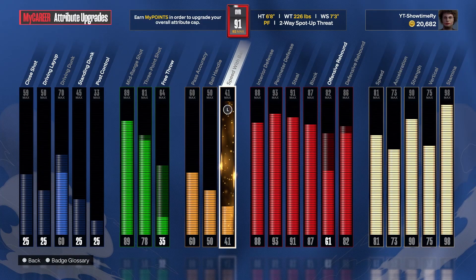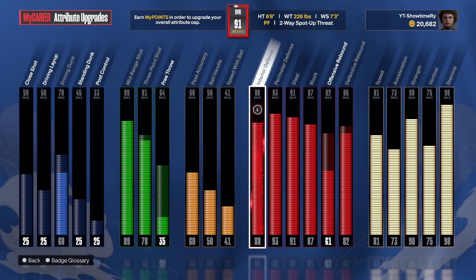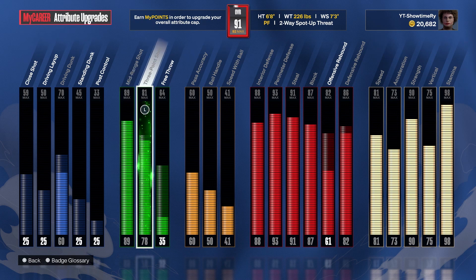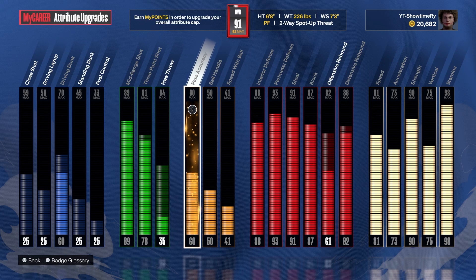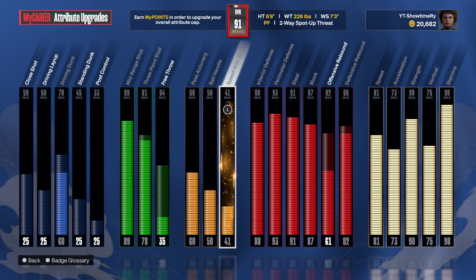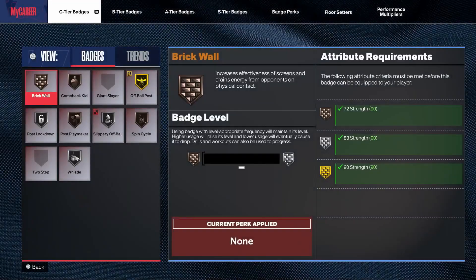I already dropped a video on this build, and like I said, this can be a viable lock in Pro-Am, Rec, Park, Stage — whatever you want to play. I'm not gonna lie, them 6-8s be having me in hell, they are vicious. But y'all see I got an 89 mid-range shot, that's why I shoot a lot of mid-range shots on this build — 81 three and I just got to upgrade it. The ball handle is a 50, speed with ball is 41, and pass accuracy is 60. My playmaking is mad low, so I can get stuff everywhere else. I am the main ball handler on 2v2.